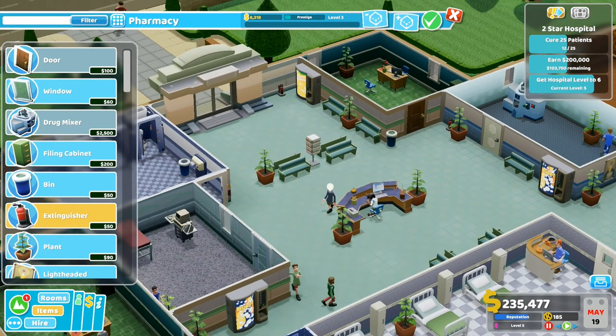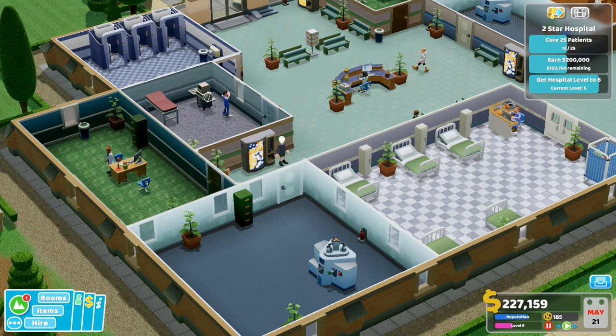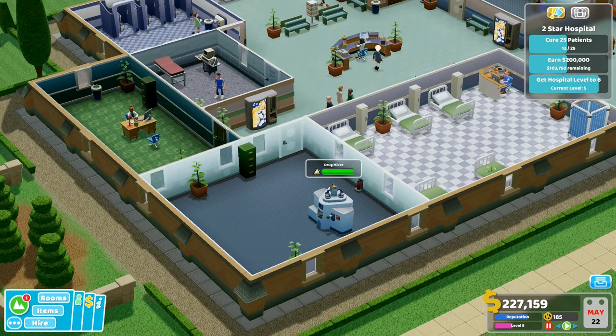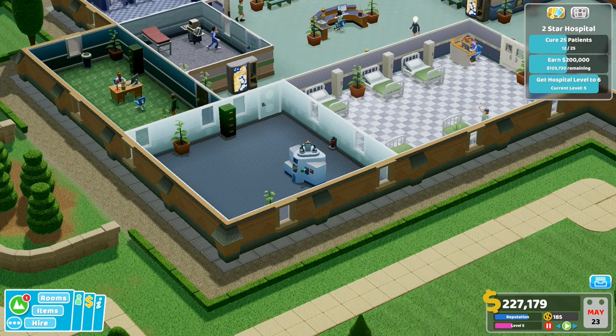So is this what we need? I think this is what we need to get to a two-star hospital. Let's complete the pharmacy — drug mixer. It's broken. After four rudderless years, Two Point County has never been in great need of strong leadership.